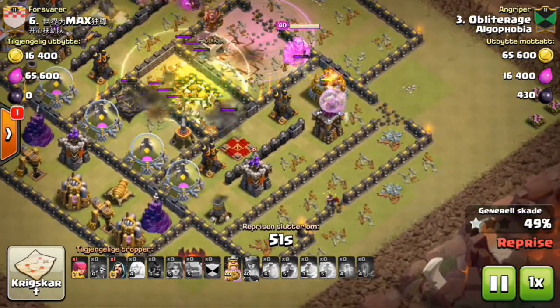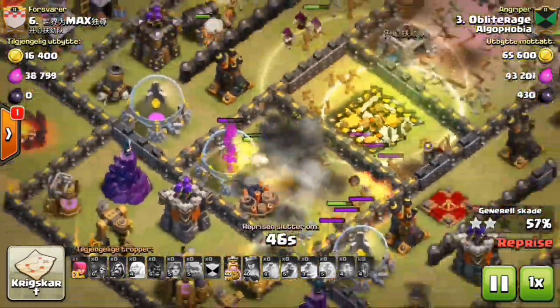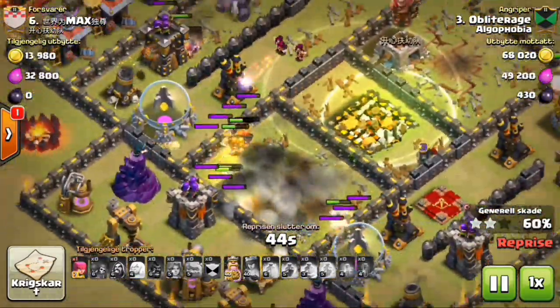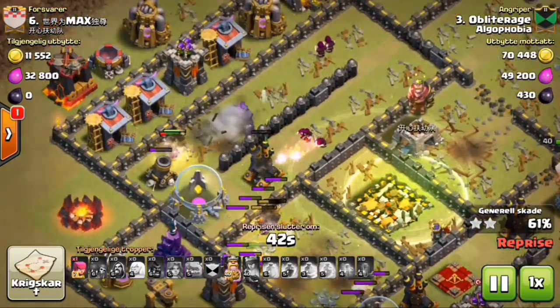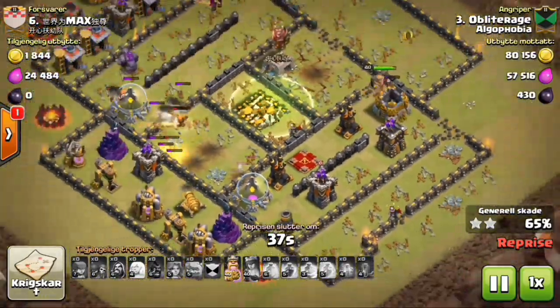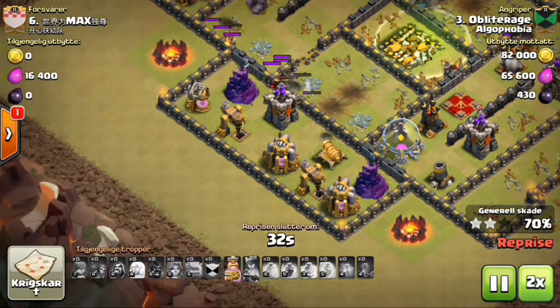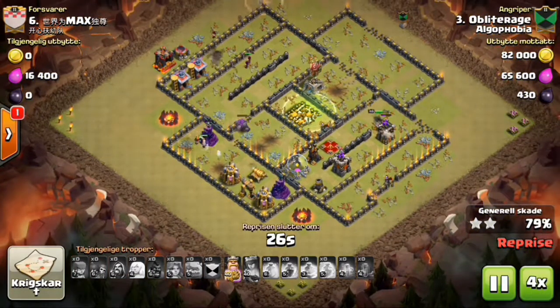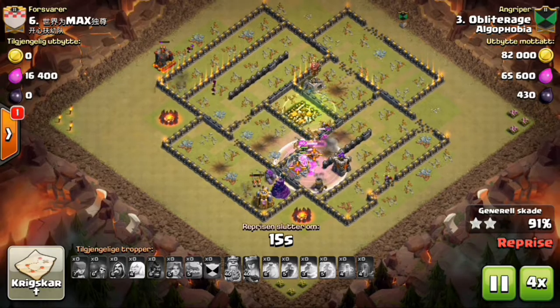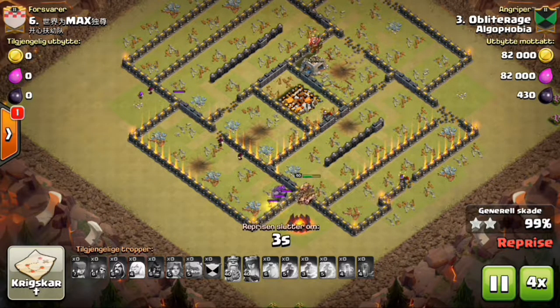A very nicely placed charm and a heal to keep them all up. He didn't use his hero ability — not sure why. That's still taking fire from the defenses. King on his own business. Most of the things have been done — that's a GG, nice attack.